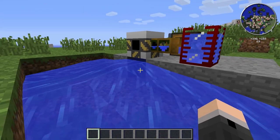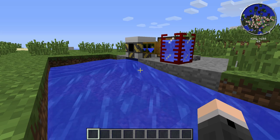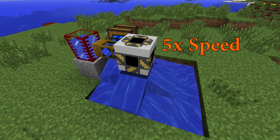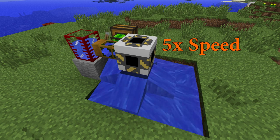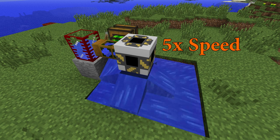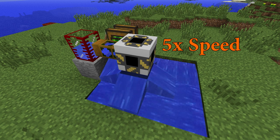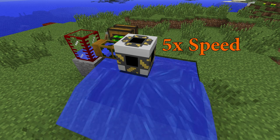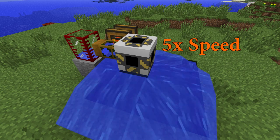The floodgate will produce one liquid source block for every bucket of liquid it's provided with. For example, I have one tank here which can hold 16 buckets worth of liquid — in this case water. The floodgate will continue operating until the tank is completely empty, creating a total of 16 water source blocks, and will stay open and continue pumping liquid until its supply runs out.